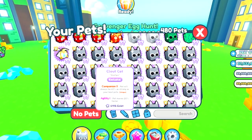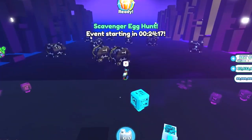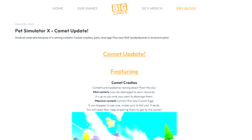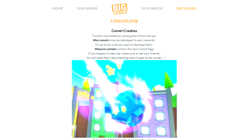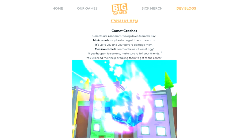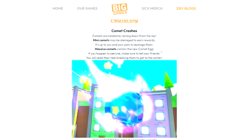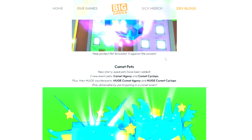I honestly have no clue where this comet is so I'm just gonna search the map for a few minutes. I cannot see anything right now so let's look at the dev blog to see if I missed anything. Comets are randomly raining down from the sky. Many comets may be damaged to earn rewards, and it's up to you and your pets to damage them. Massive comets contain the new comet egg. If you happen to see one, make sure to tell your friends — you will need their help breaking them to get to the center.